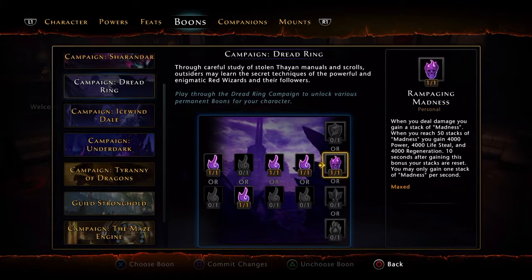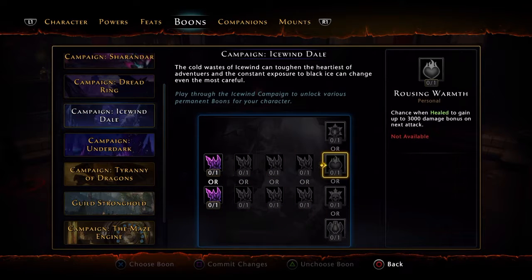Rampagic Madness is insane. When you deal damage you gain a stack of madness; at 50 stacks you gain 4,000 power, 4,000 lifesteal, and 4,000 regeneration for 10 seconds, then stacks reset. You can only get one stack per second, but while you're hitting a target you keep gaining stats. 4,000 power is insane — you're going to be doing crazy numbers, so make sure you stay on your target to keep those stacks going.